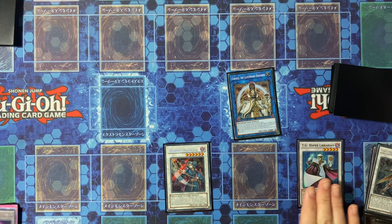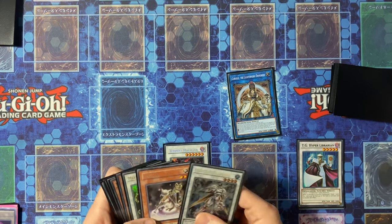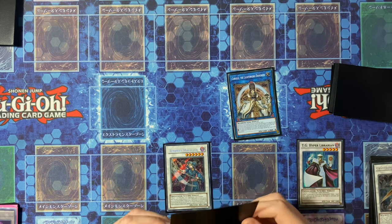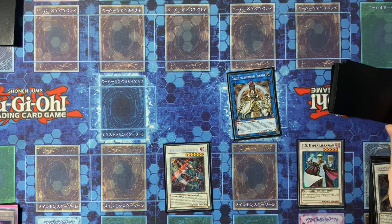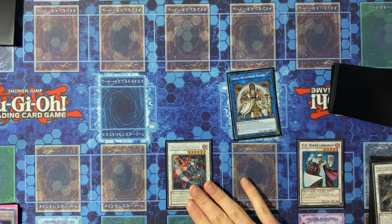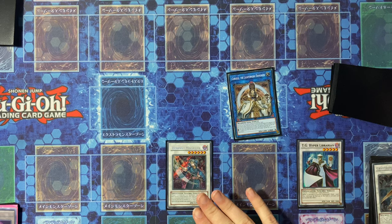Chainlink 1 will be Tempest Magician, Chainlink 2 will be TG Hyper Librarian, and Chainlink 3 will be the Magic Hat. Magic Hat will place your Desynchro back on top of the deck. Then you draw the Desynchro off TG Hyper Librarian and add a counter with Tempest Magician.